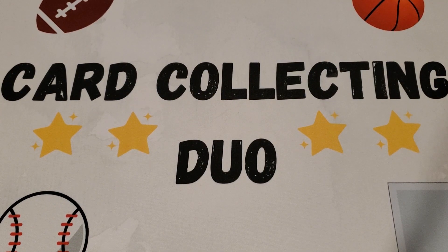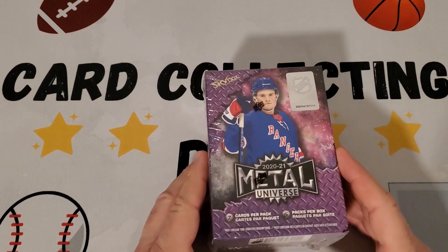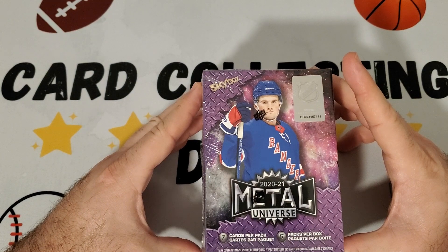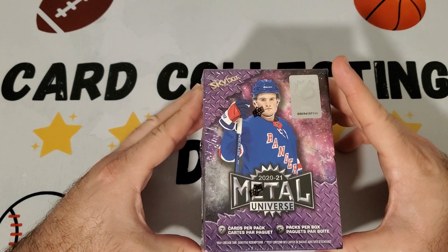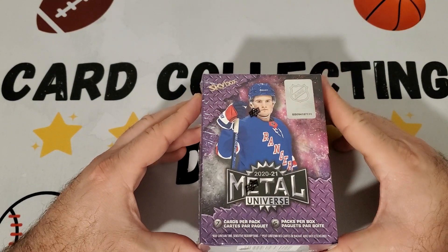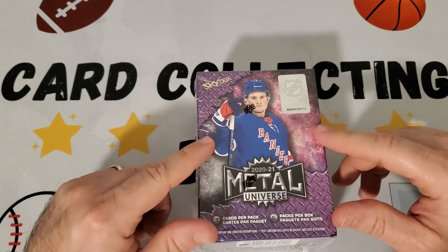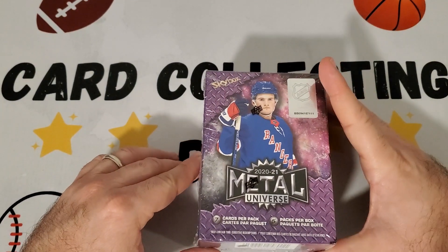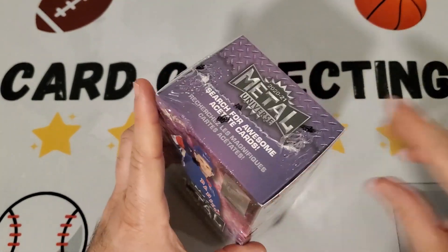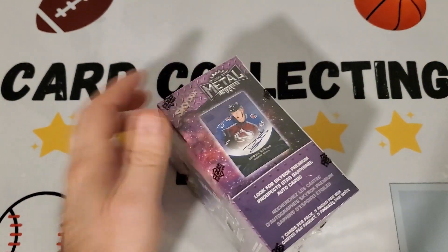Hey everybody, it's Card Collecting Duo back with another video. Today we're opening hockey — we're back to hockey! We have this box of Skybox Metal Universe 2020-21 hockey. This is a new product that just came out a couple days ago, and we picked it up today at Target for $30 — it's a blaster box.